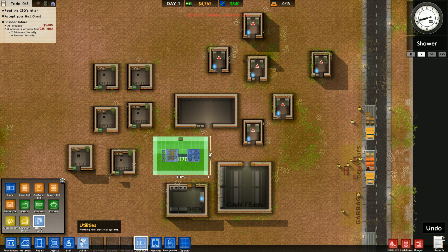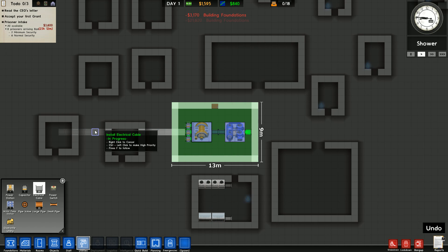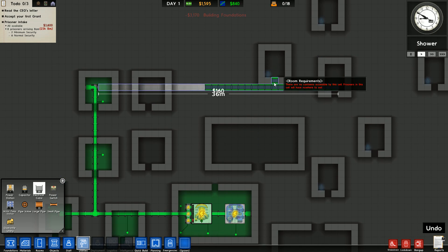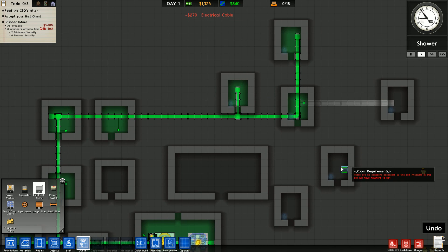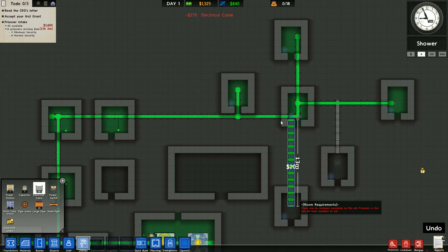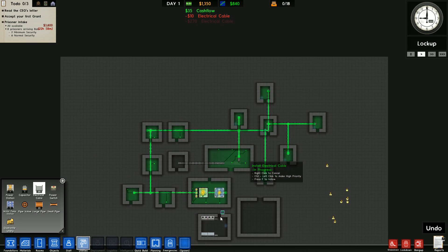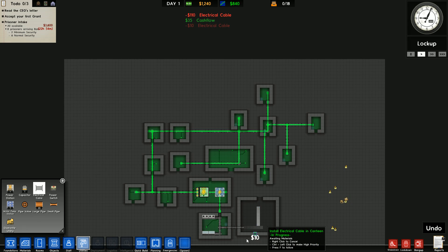It's the same for utilities. As soon as you start building them, they get put right down. So if you just want to test some stuff out, maybe test out a couple of builds or something, stuff will get done and built right away in this mode.